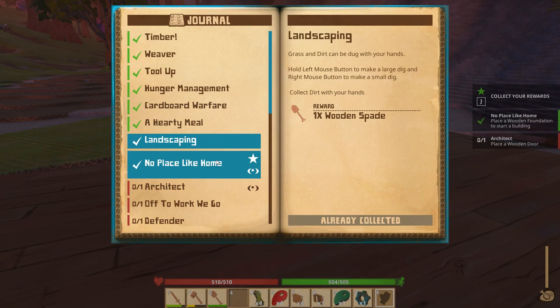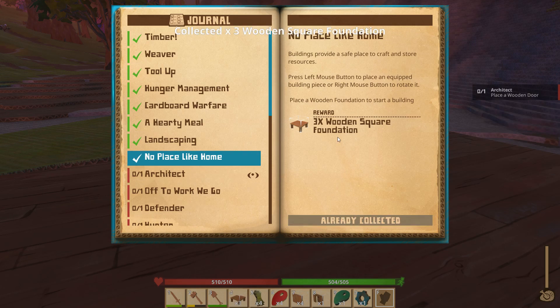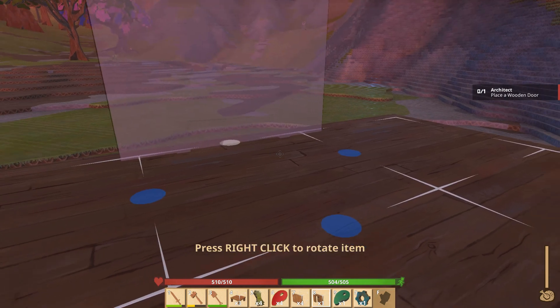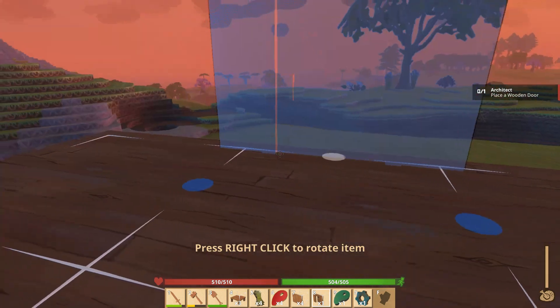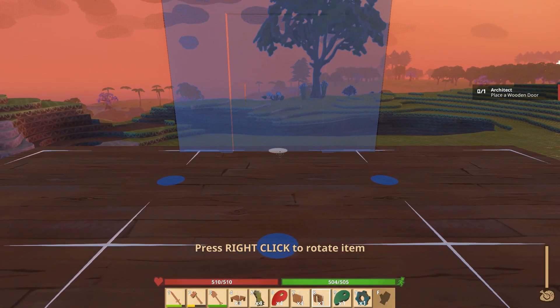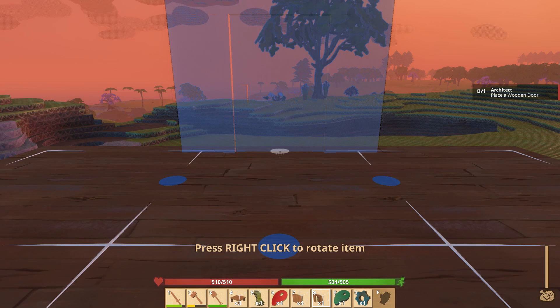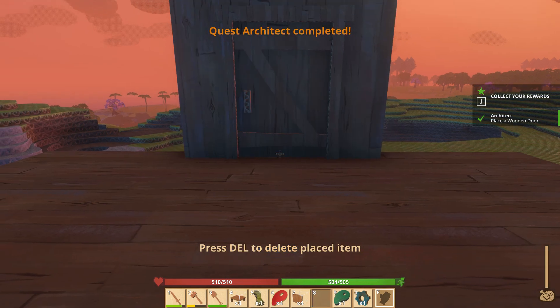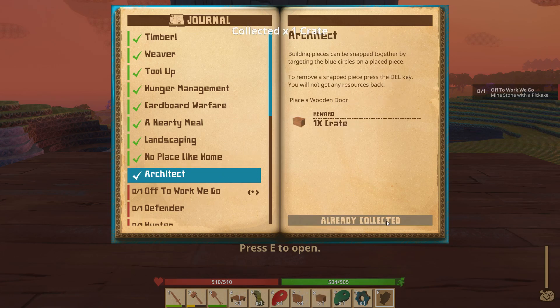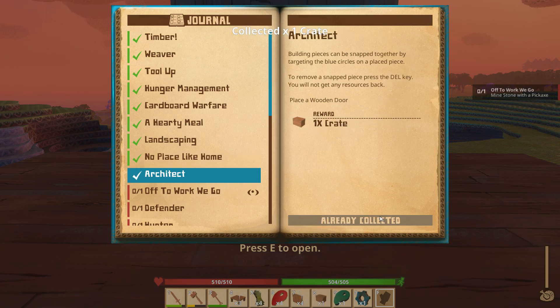First of all, let's collect our prize — we get some of the square foundation, which maybe I'll use as a deck. Now it says 'Place a wooden door.' Let's place our door out front this way. It automatically, when I target down on the dot, snaps right to it. We'll collect our reward — we get a crate, which is your storage box, which is awesome.